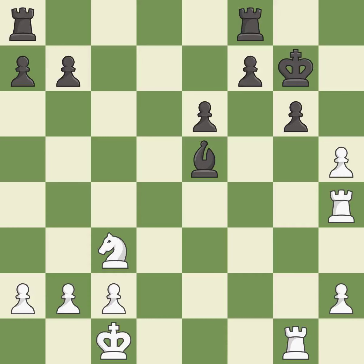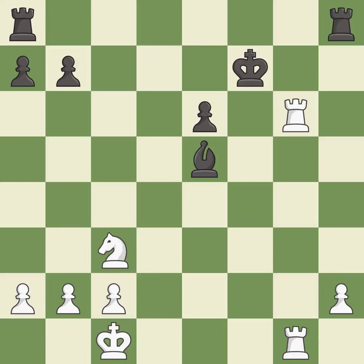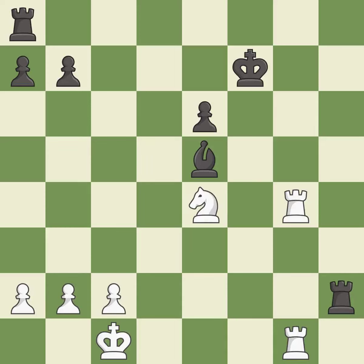This doubles the rooks onto a single file, which allows them to team up to create threats. This threatens to create a passed pawn — it is a great move. The pawn is now passed because it can no longer be challenged by opposing pawns as it tries to promote. This defends the attacked pawn. That was a free pawn. The rooks are coordinated and powerfully doubled on the file.